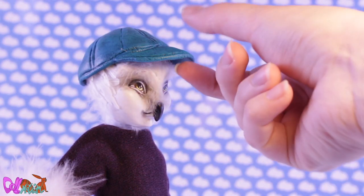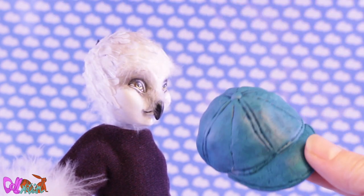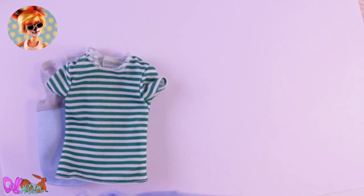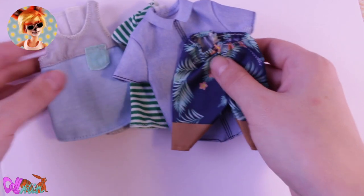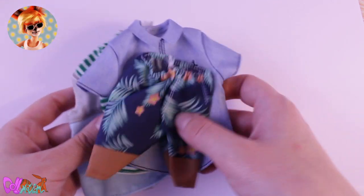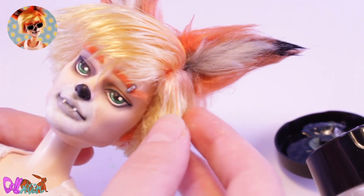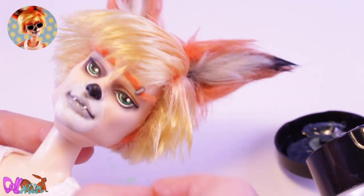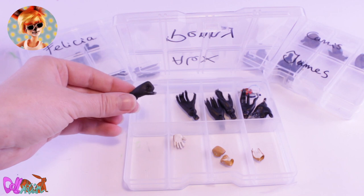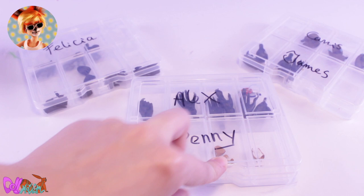I really like this technique, so I made another cap for Henry to wear. Let's turn back to Alex — the new Obitsu body can wear most Ken tops, but pants will be needing some alterations. I'm also changing Alex's hairstyle a bit to make it look wilder and a bit older. His hands I keep in a box so I can easily switch them out when I'm animating, like I do with the other characters.